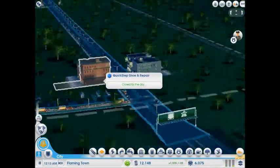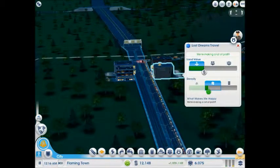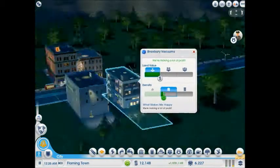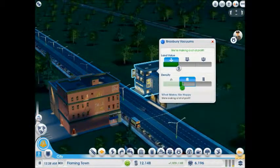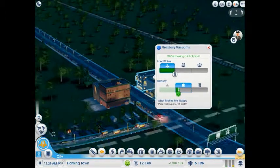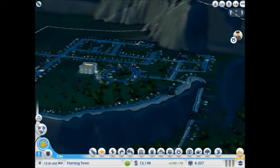We're starting to get some buildings over here. It's getting into high density — these are the big buildings. The small buildings are the little tiny shacks, these are the medium buildings, and then the top tier is skyscrapers.